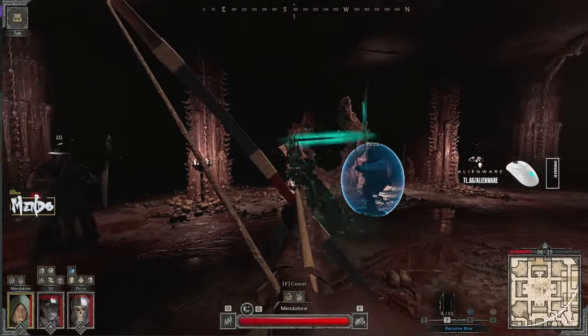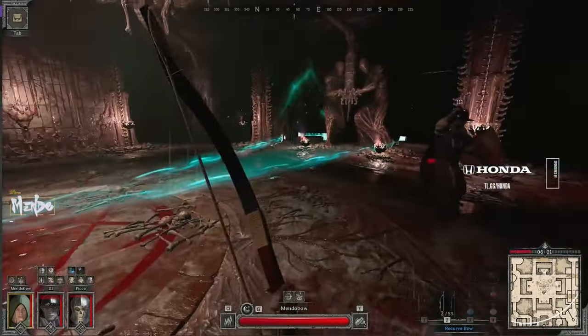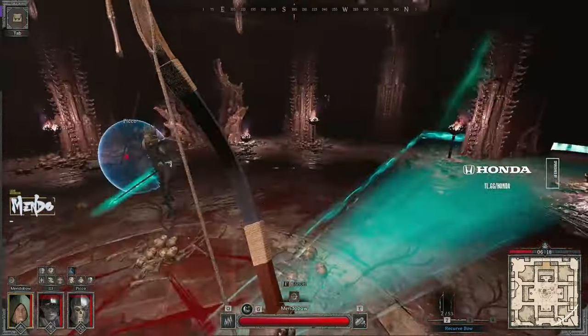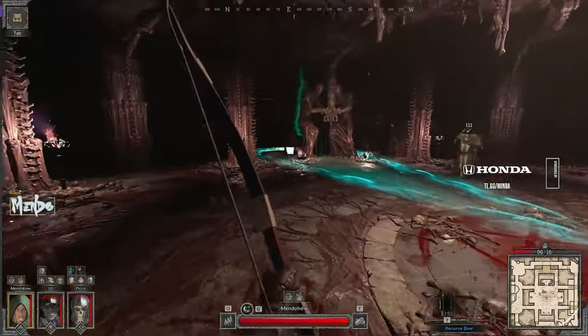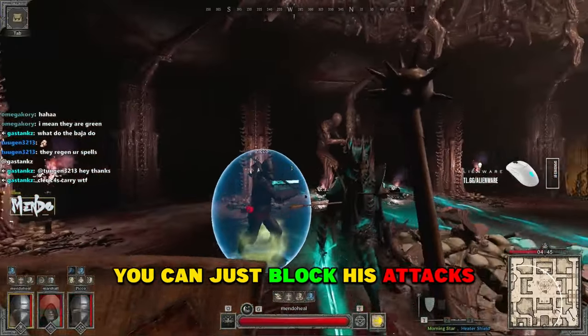When the adds are dead, the boss is going to start walking around. He'll either teleport behind a random person or walk at a random person and chase them. It's very easy for a ranger to dodge these by just running away and outranging it, at least as long as his sword isn't buffed. And for any other class, you can just block his attacks — it's very easy.